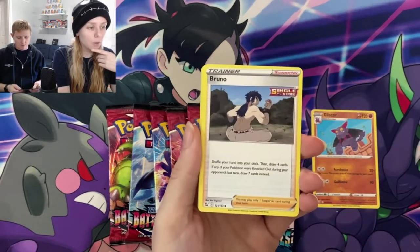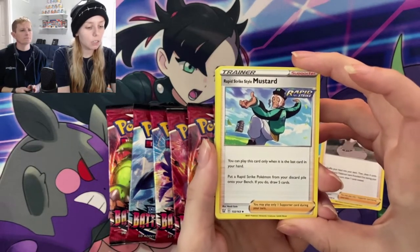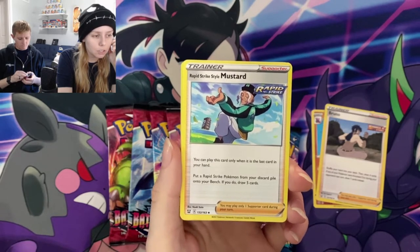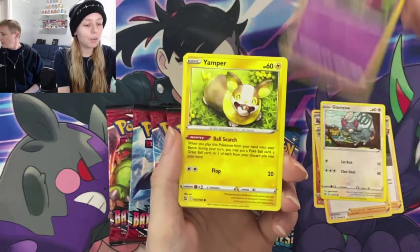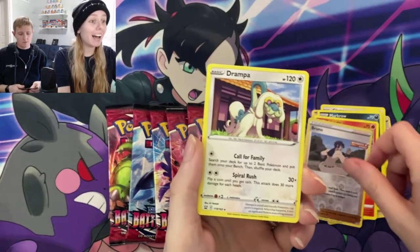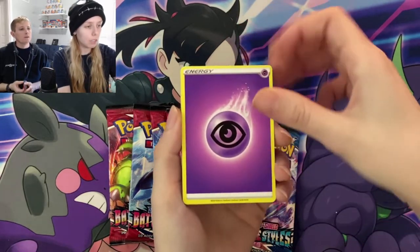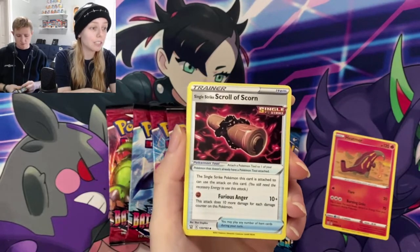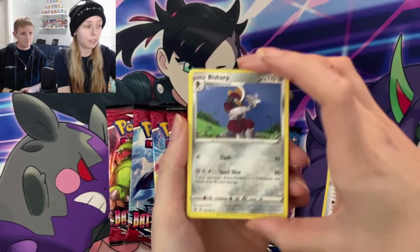Bruno: shuffle your hand into your deck and then draw four cards. If any Pokemon were knocked out during your opponent's last turn, draw seven cards instead. Interesting. Rapid Strike Style Mustard: you can only play this card when it is the last card in your hand — I remember Archie's something was like that. Put a Rapid Strike Pokemon from your discard pile on your bench; if you do, draw five cards. But it has to be the last card in your hand. Single Strike Scroll of Scorn — Furious Anger: this attack does ten more damage for each damage counter on this Pokemon. So this is a trainer card that can only be attached to Single Strike Pokemon — that's kind of crazy. I look forward to using that.